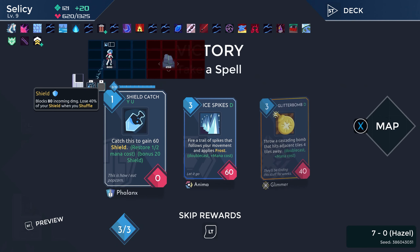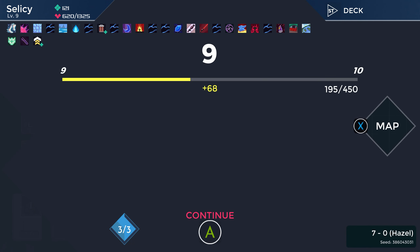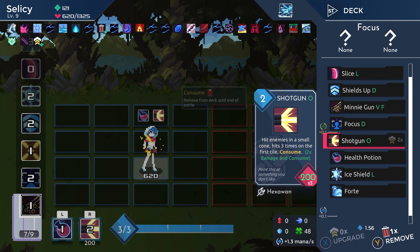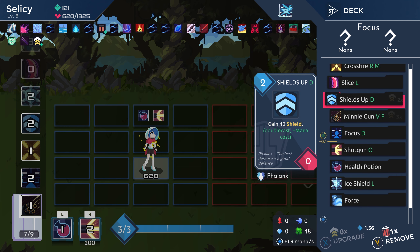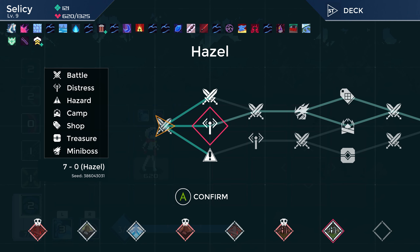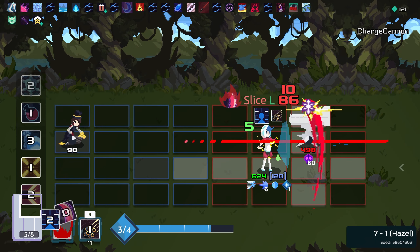The nice thing about this whole thing is that we have a bunch of cards we've added but the vast majority of them get consumed, so they don't stick around once we've gotten their initial benefit, which is pretty nice. Cast Glitter Bomb — Glitter Bomb is pretty sweet but we're going to pass, not really what we're going for. If we look at our deck: once we go through that first batch, all we're left with is Crossfire, Shields Up, Minigun, and Focus. Those four cards — everything else is consumed. Which honestly puts us in a pretty good spot.